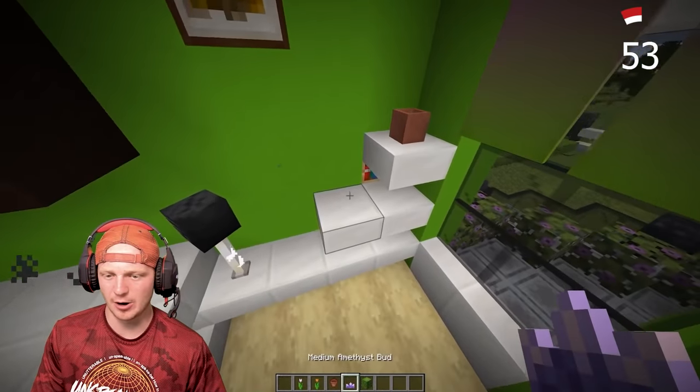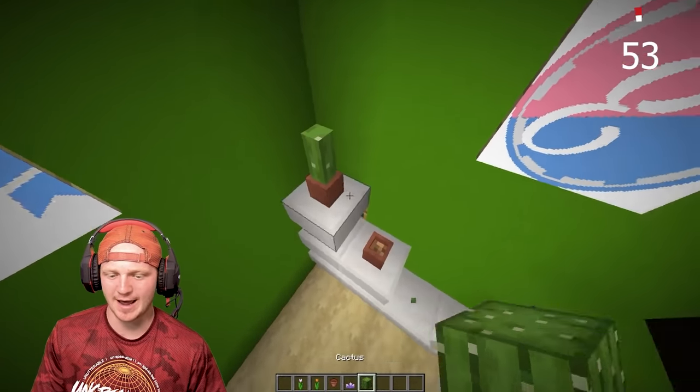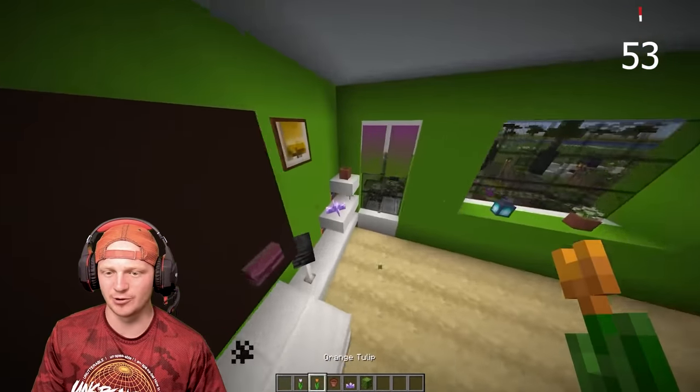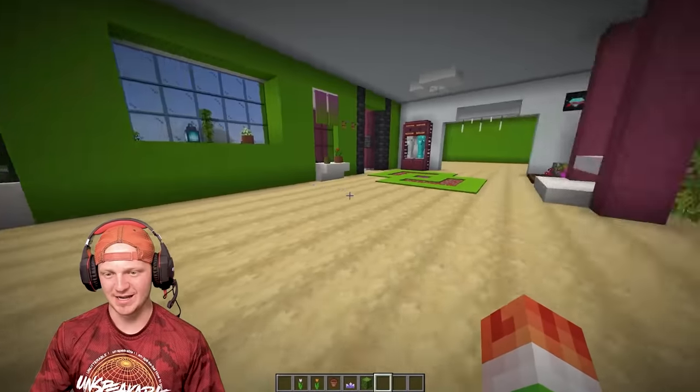Throw a flower pot here, a crystal here, and two flower pots on this side. Put a cactus in one, a flower in another, and an orange tulip in the last one. And there you go.